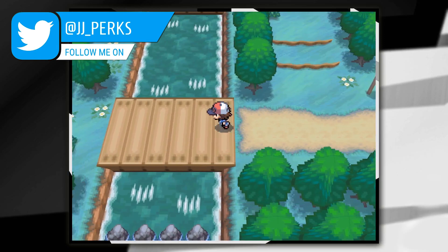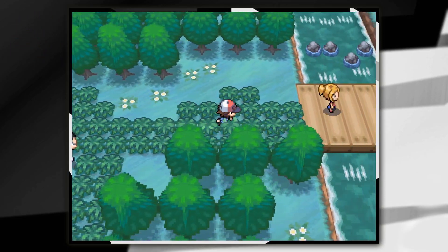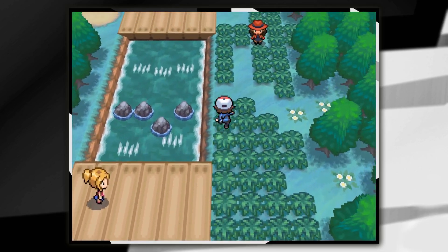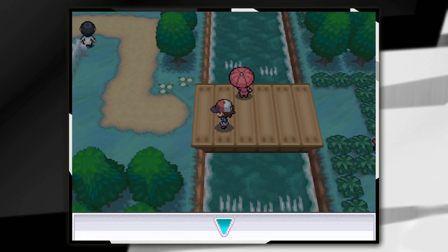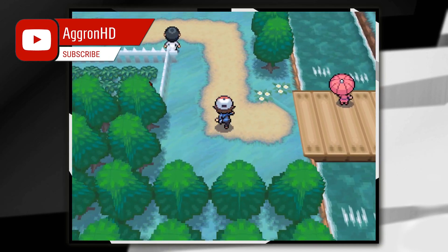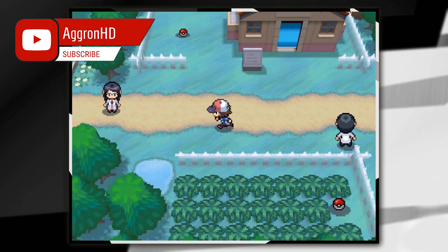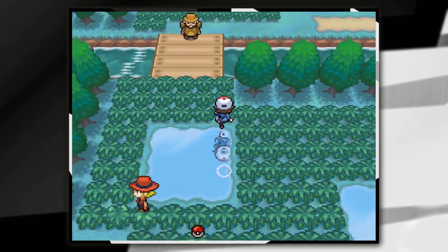A nice easy shiny stone to grab is on Route 6. We're starting off at the route entrance. Follow the route naturally all the way up and down, left and right across this bridge. I'd also recommend having some repels on you as there is a good amount of tall grass to run through. Heading ultimately towards the left hand side, across this bridge, through this tall grass area, and then up this bridge.